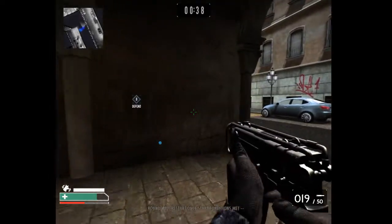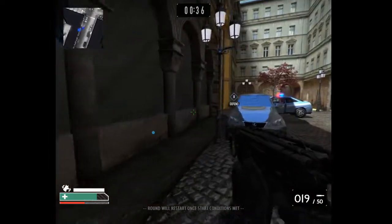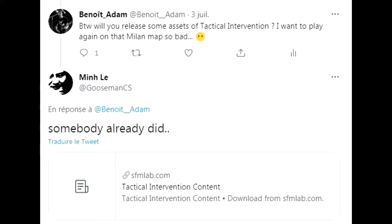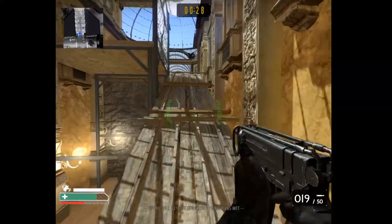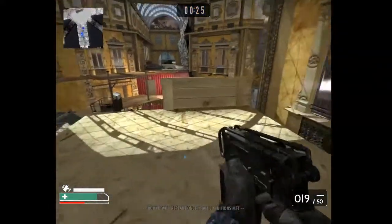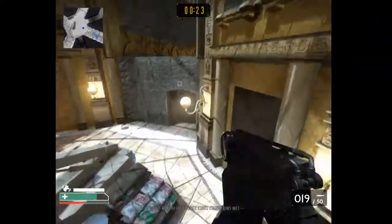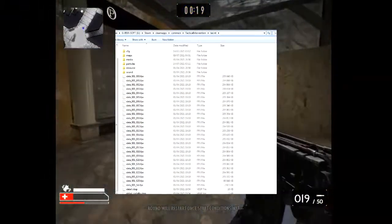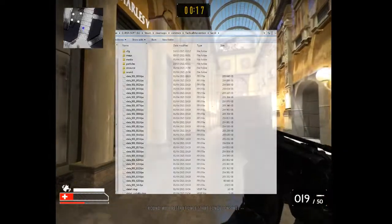The main problem was that I had a lot of models missing, because I'm using an old extracted package that Gooseman himself gave me the link to. Milano was one of the latest maps released, so I assume some models weren't ready yet. By the way, if someone knows how to extract those FPEX files or whatever, leave me a comment under the video.